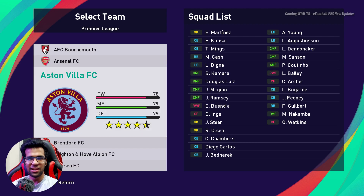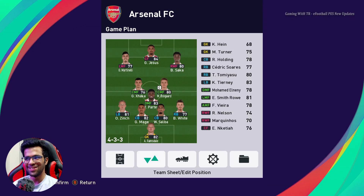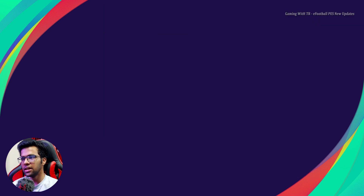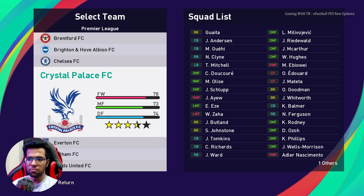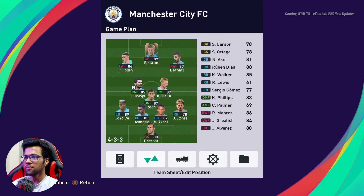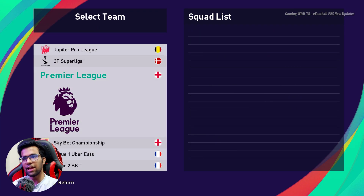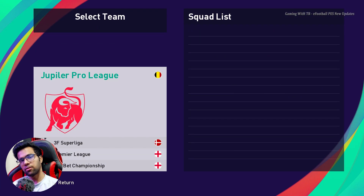I'm going to Arsenal. You can see the lineup is updated and the mini faces and logo are updated. Let me go to another team — Manchester City. You can see Haaland and every player is there. This is the squad for 2023.